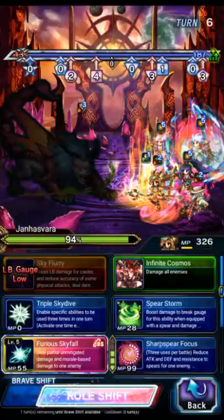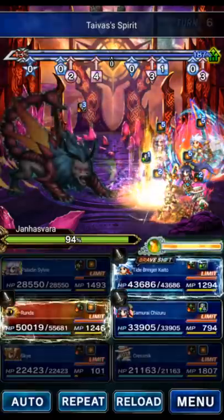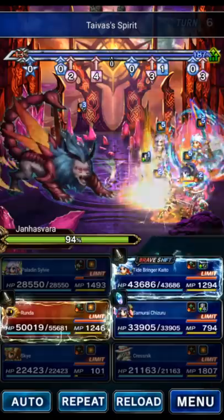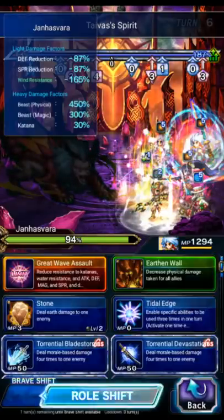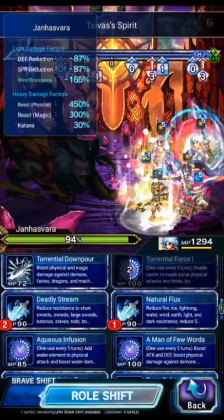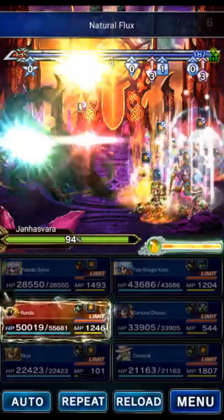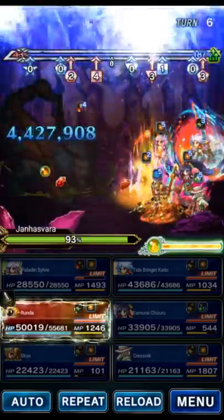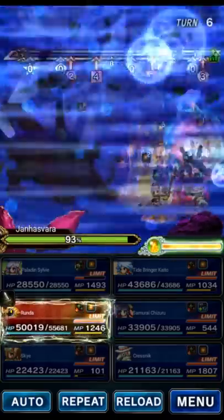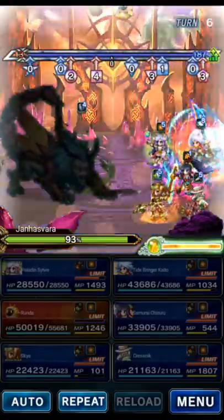Sky in the base form — we're going to be bursting next turn, so Tyvus's Spirit. Chizuru in the shift form, Tyvus's Spirit. Kaito is going to Natural and Deadly — these are his big debuffs — and we're going to Crash in Waves. That's going to auto-cast Crashing Wave again after the burst turn and dispel for us, which is really good. And then SLB on Runda to keep that mitigation going.